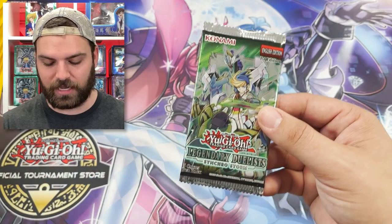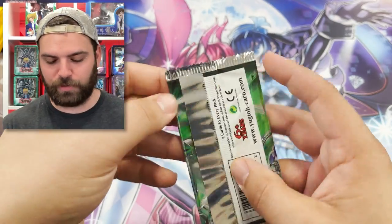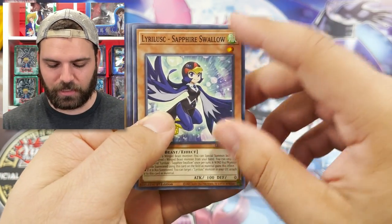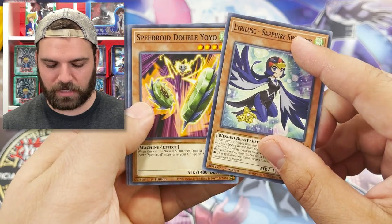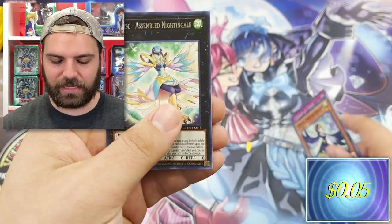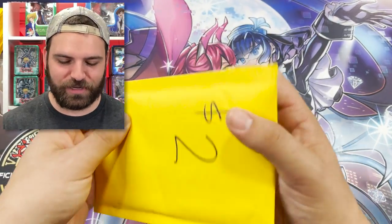Legendary Duelist Synchro Storm, fresh from a booster box. Can we get a hit? We got Lyla Lusk — very popular archetype — Speed Roids, Unknown Synchron, Liberty at Last, and a Lyla Lusk Assembled Nightingale. Shout out to the Legendary Duelist set. This is Synchro Storm, the newest one — LED 8. That means they made eight of these sets, guys. Moving on to a $2 pack next.